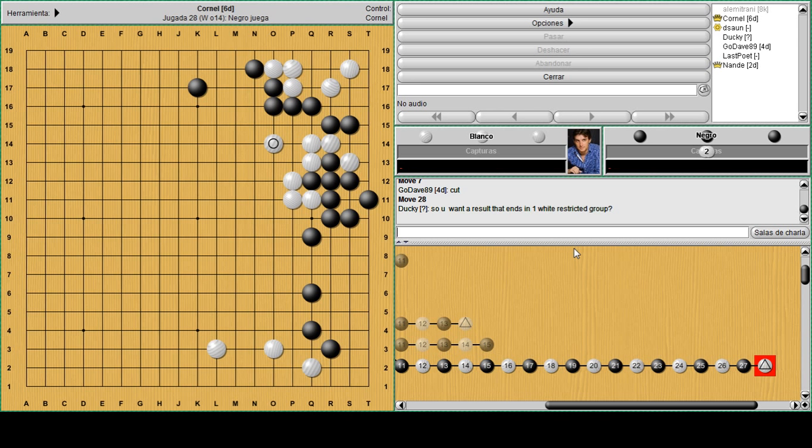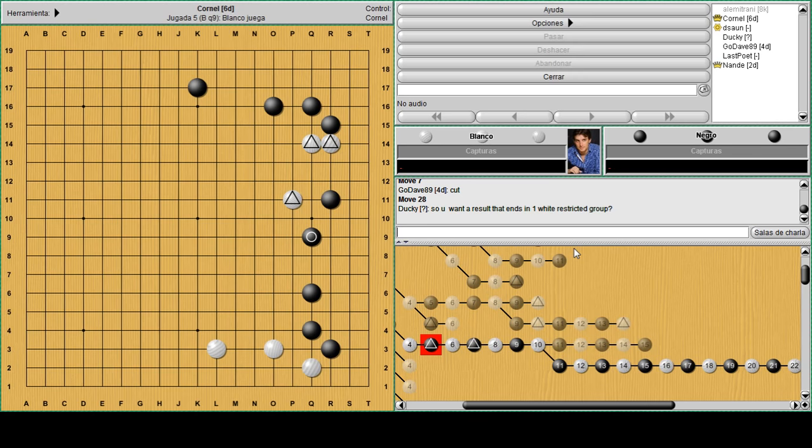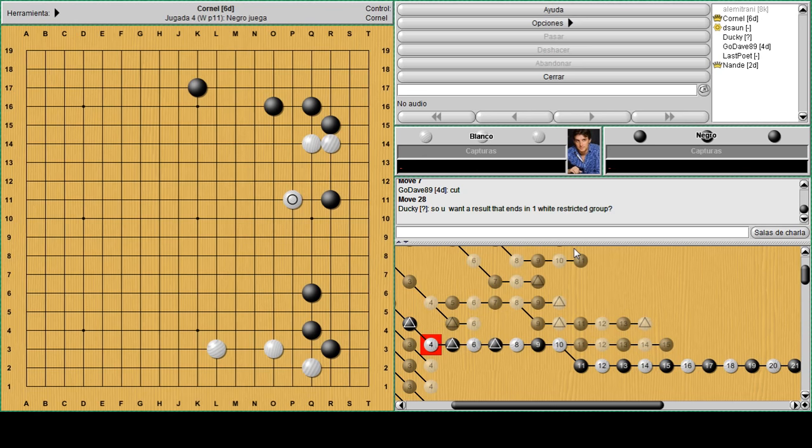In general you want to have a light shape that cannot be attacked too severely after you settle it - you play a few moves and fix it more or less. The plan here for white was to fix those two stones, so with this cap he's trying to run out and put pressure on R11. But once he played the attach and crosscut like this, you don't feel like playing another move just to make eyes.